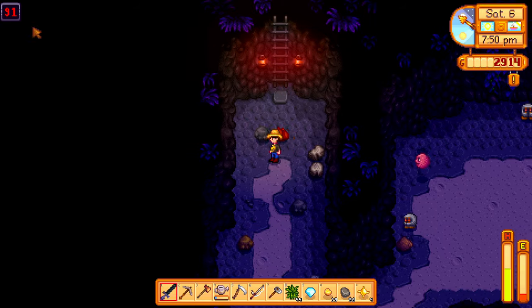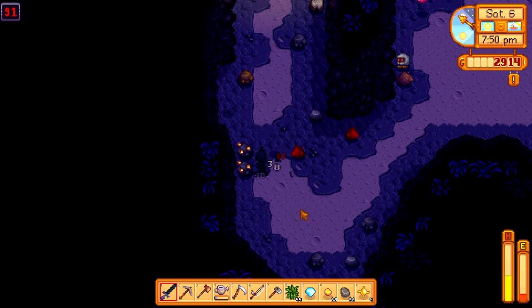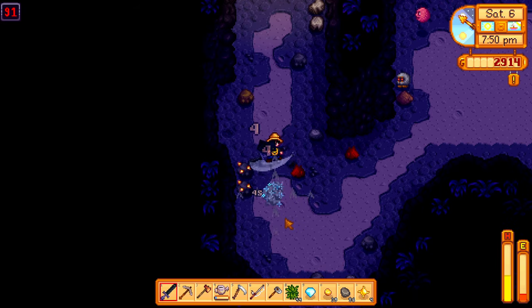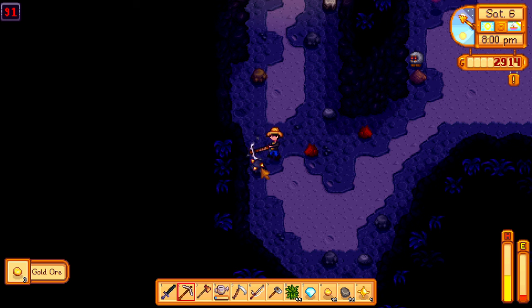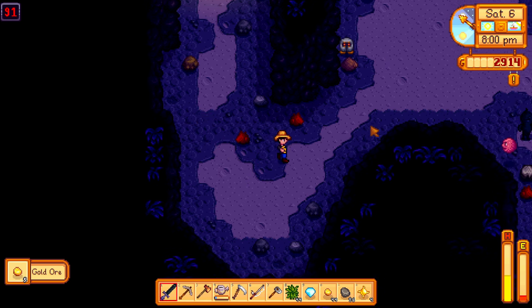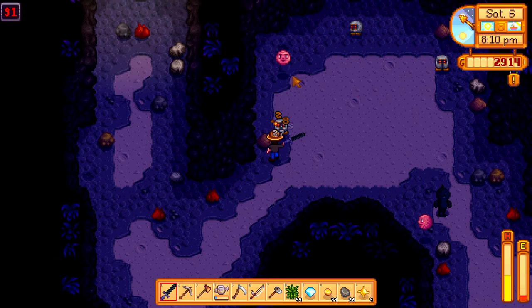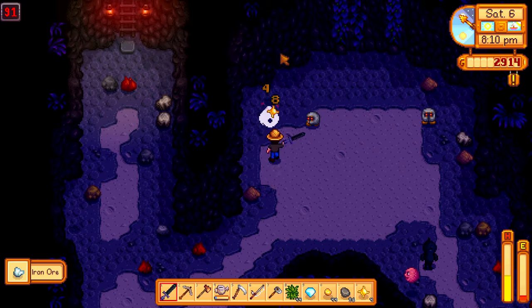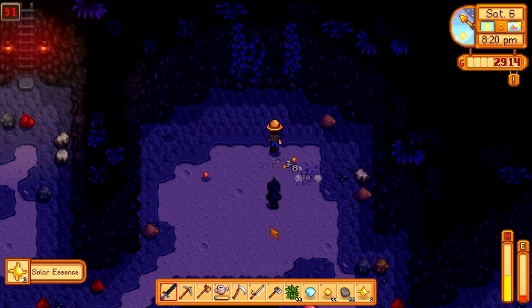So we just hit level 90. We got a new sword — pretty cool, let's test it out. Nice. My battling is not the best. That's a lot better actually, because it gives a little bit more knockback. We are slower while using it, but it's still — wait, what are you? I remember seeing you actually. Just get one tap, bozo. Pretty fun.